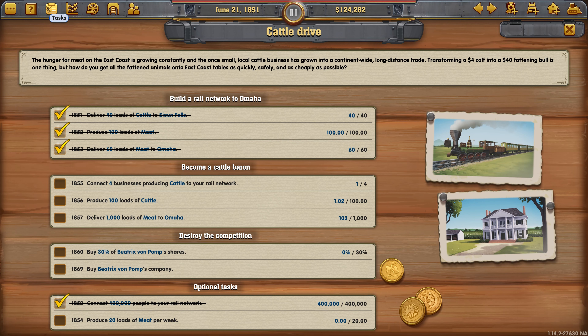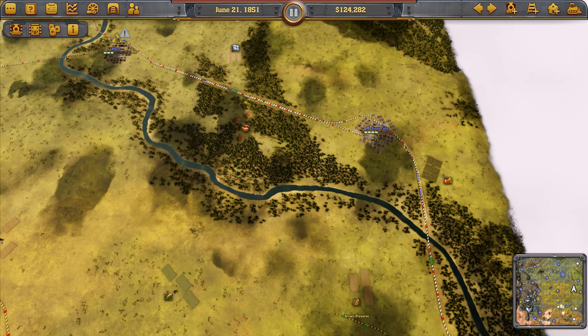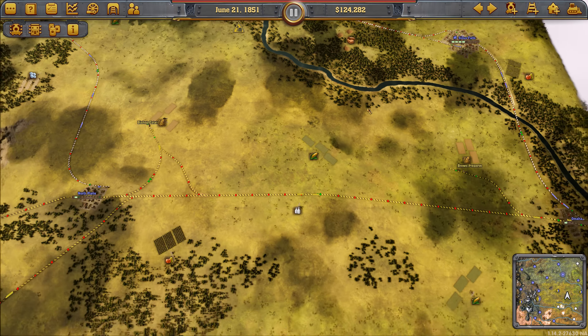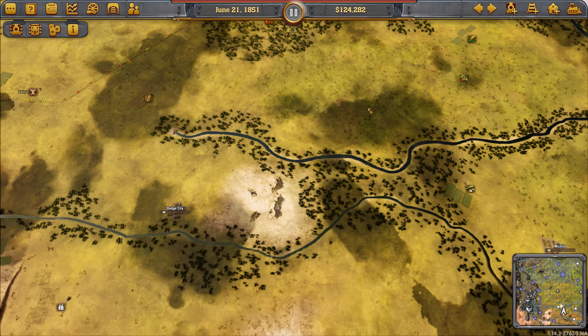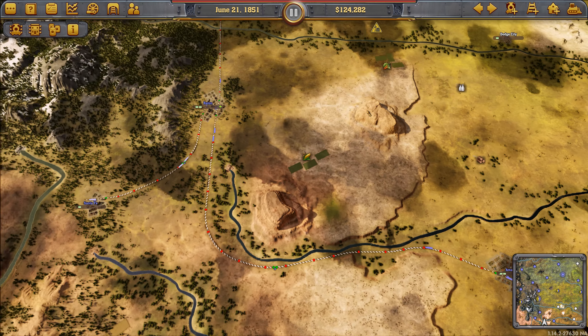What we want to focus on next is producing 20 loads of meat per week. At the moment we own one meat industry on the map, up in our starting city of Sioux Falls. As it stands we can produce a maximum of 4.8 per week, so we're going to have to look into getting some more meat industries if we want to hit that 20 loads per week target. That's obviously going to cost quite a bit of money because there's every chance we'll get into a bidding war with Beatrix von Pomp.